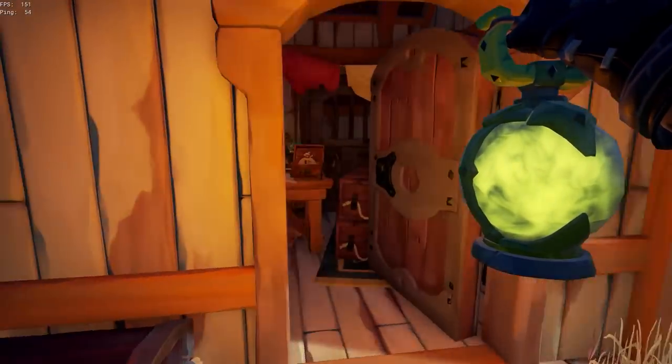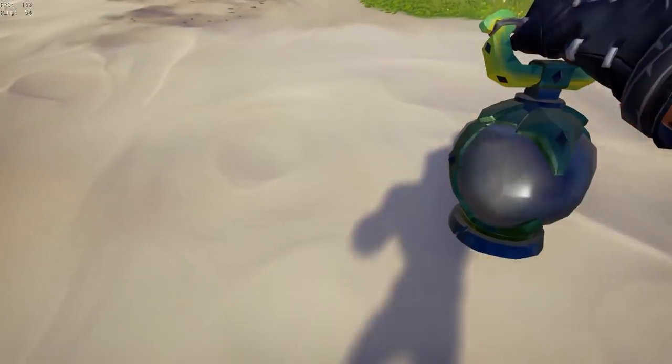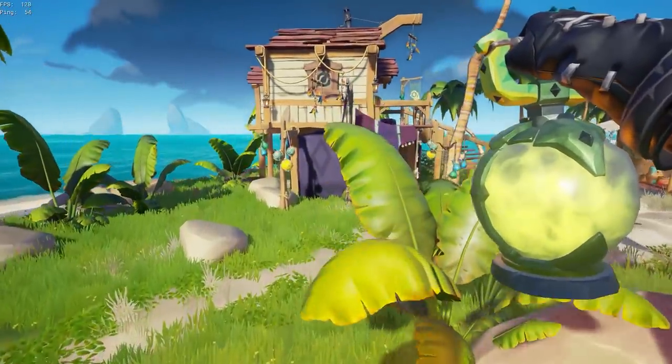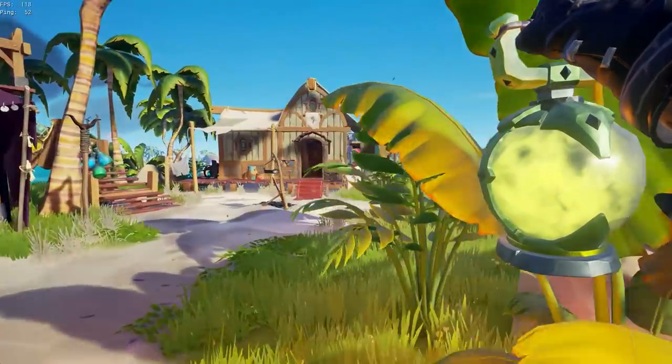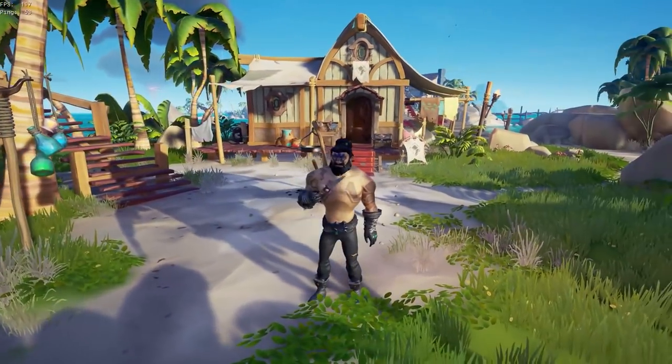As you can see here, the Seasoned Kraken Lantern is basically just the normal Kraken Lantern but green. It doesn't really change the color of the lantern light much — maybe it adds a little green hue to it, but other than that it looks kind of normal. Next up is the Shroud Breaker Tattoo Set.